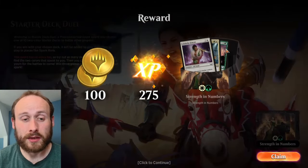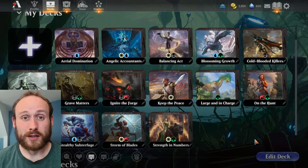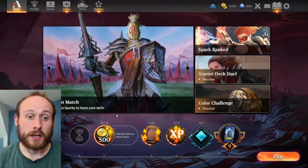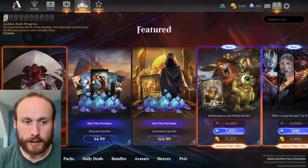Once you've unlocked the 10th two-color starter deck, you'll have those 10 plus the original five starter decks added to your collection, so you can start building your own decks. The next step is Spark Rank.